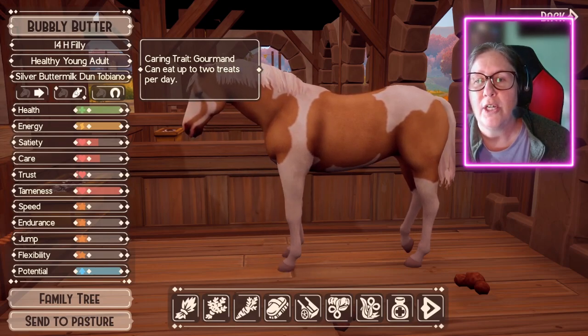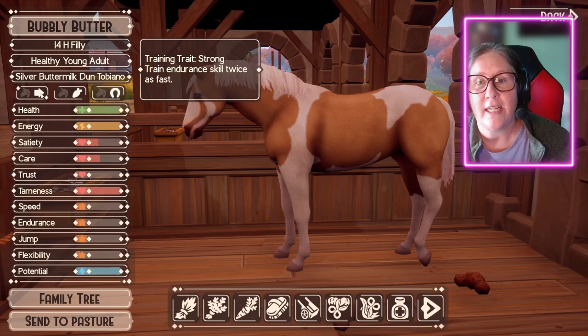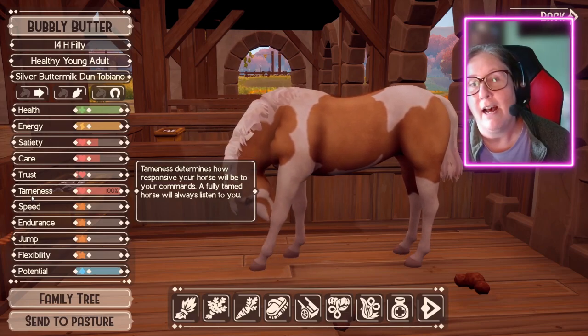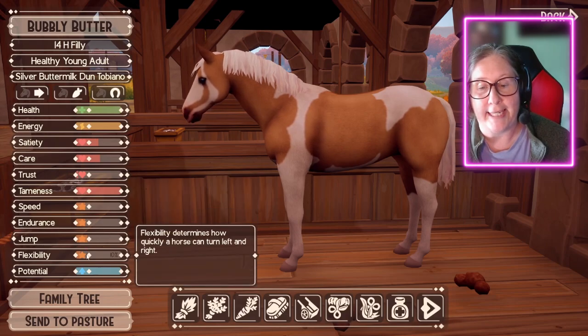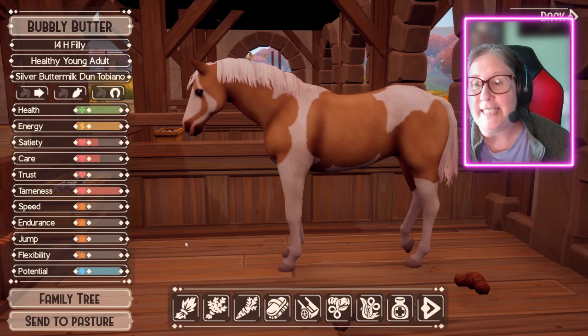She can eat up to two treats a day. She's competitive — she gains extra speed during competitions. She's strong, so her endurance skill is twice as fast. This is a new feature too: tameness. Tameness determines how responsive your horse will be to your commands. A fully tamed horse will always listen to you, meaning we can get some horses that won't listen to us. Her stats aren't great — they're all beginner except for jump. But she's so pretty.